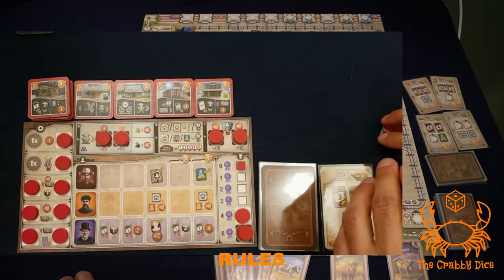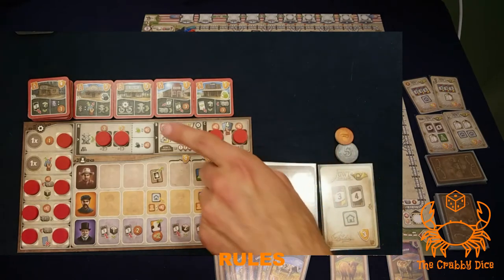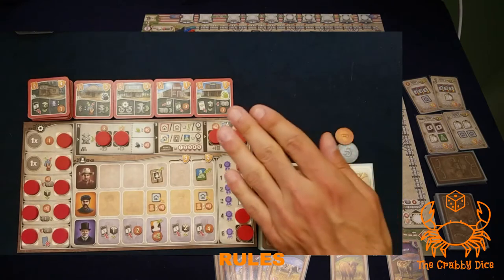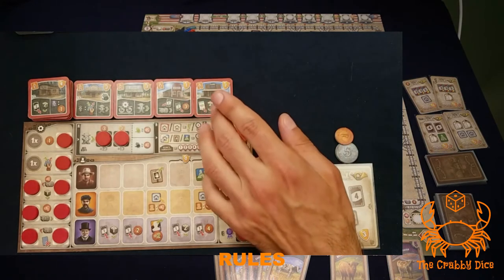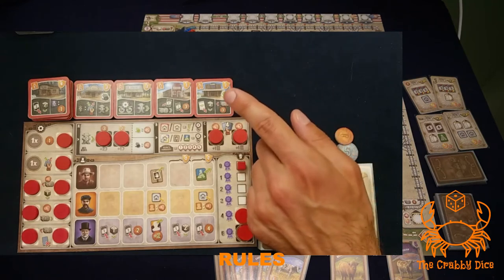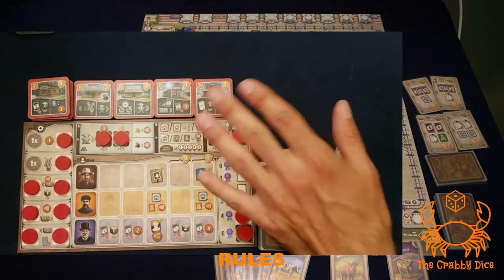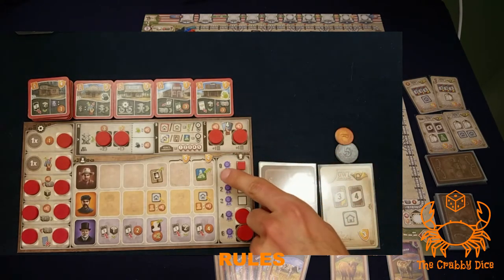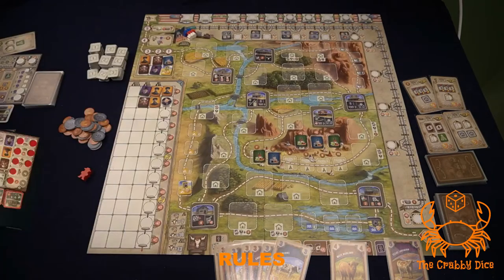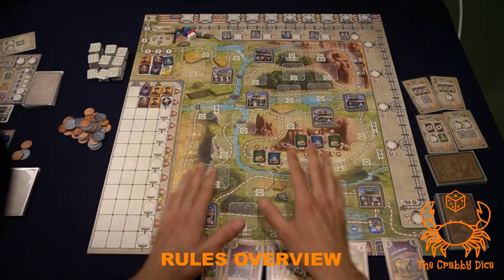Figure out who the first player is and give them six dollars. Second player gets seven, third player gets eight, and fourth player gets nine. For player building tiles, the first player jumbles them all together front and back — there's an A and B side for every building. Set them in order and tell all players which side each number is on. Before you forget, place a marker on the zero space of the certificate track. Now we're set to go.